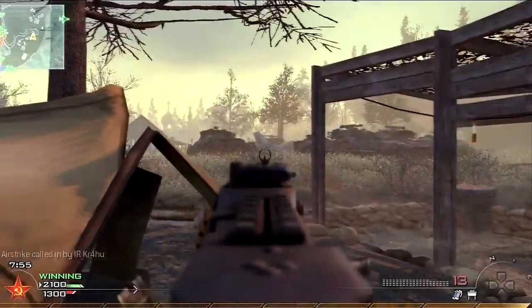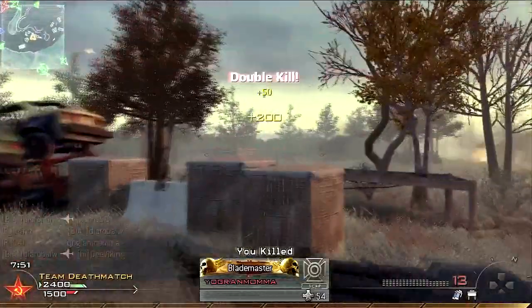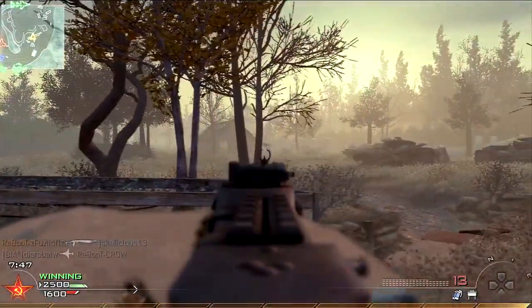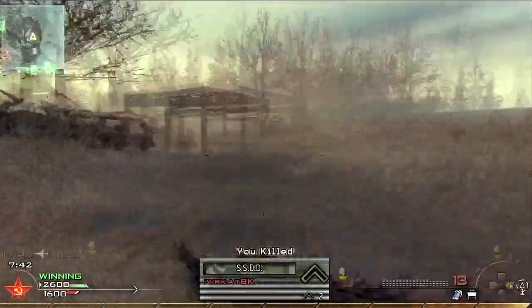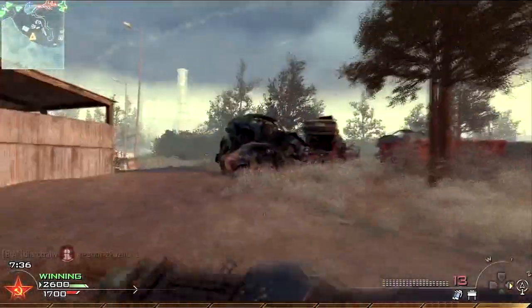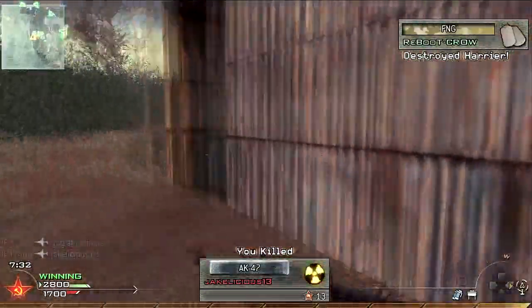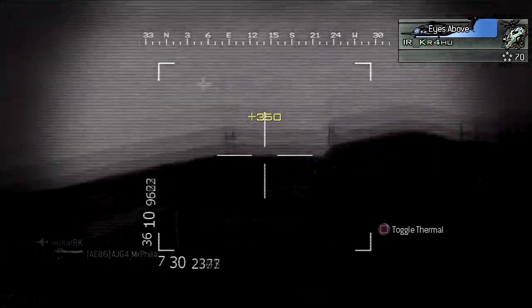This is a how-to video. A lot of people requested, how do you get a nuke? This is the easiest setup ever — RPD with grip, Marathon Pro or whatever first perk you desire. Cold-blooded I would suggest, especially on maps like Wasteland. And my third tier perk would be either Ninja Pro or Steady Aim. I use Ninja Pro because I got very used to it. My Harrier is going on a pretty nice tear, so I call in my chopper gunner.